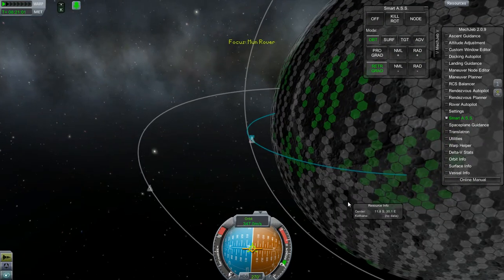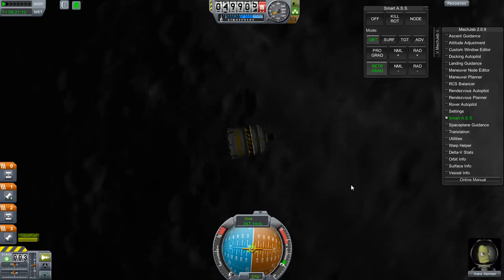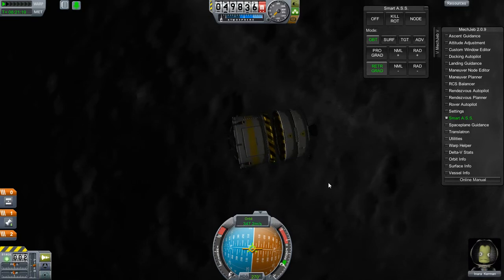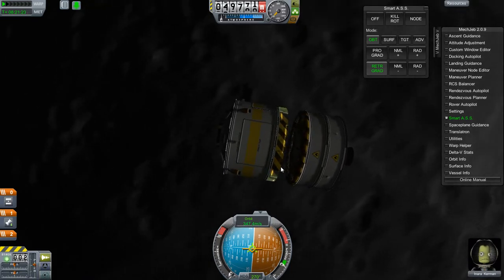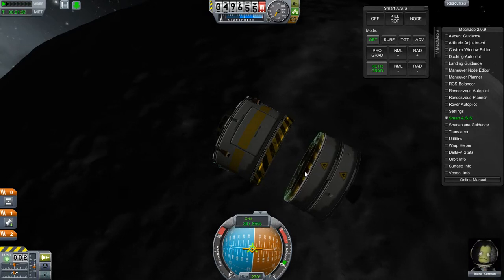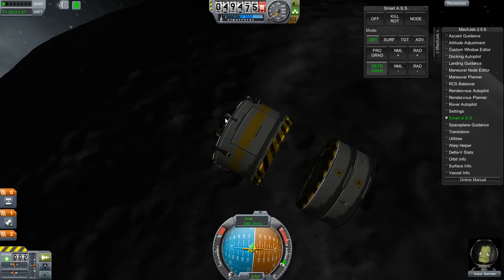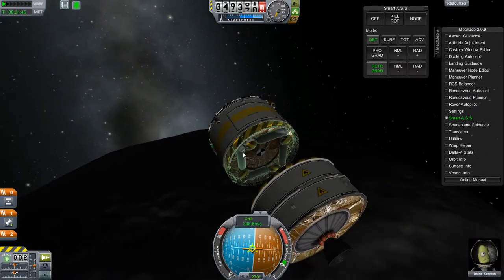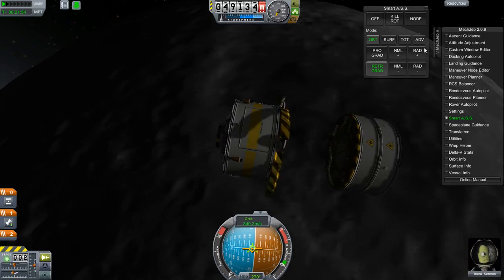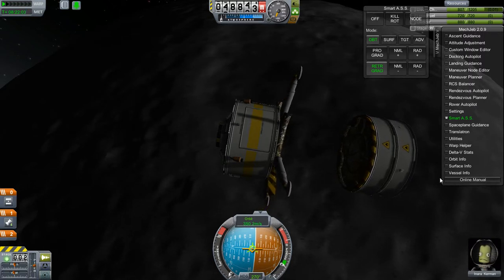I don't expect I'm going to have to do much burning now other than the actual landing. While we're all safe and sound out here, I'm going to go ahead and get rid of that stage. At this point I think I'd probably be safest going ahead and extending the legs, although as I'm looking at this I'm not exactly sure where the fuel is contained in this thing. I'm going to go ahead and lower the legs now so I don't have to worry about it. Resources say I've got fuel, so we're good for a burn.